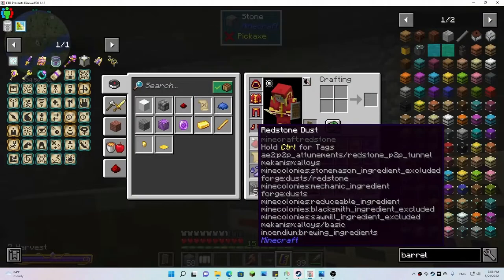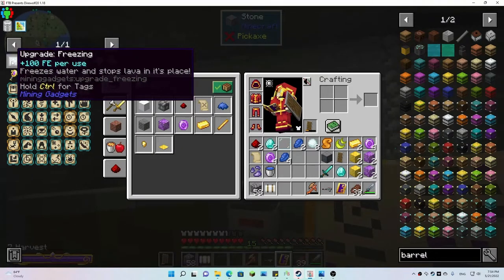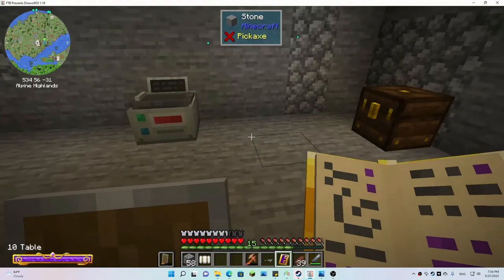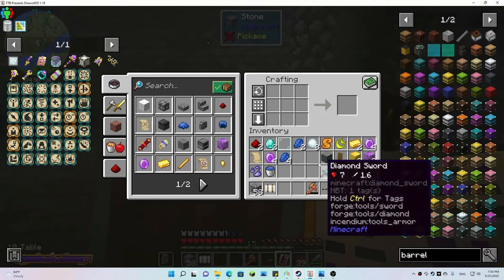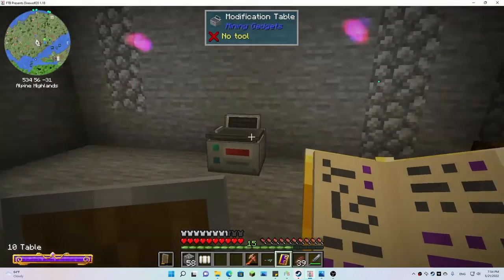The first thing I want to do is get this upgrade — the freezing upgrade — so that while I'm mining I can continue on through water and lava and not be restricted. So I can continue mining instead of being stuck. I want to get my crafting table... I'm missing something. Oh, I gotta have four red stuff.